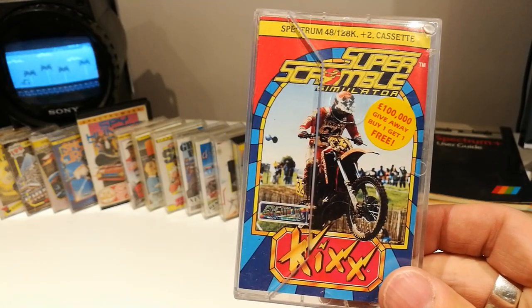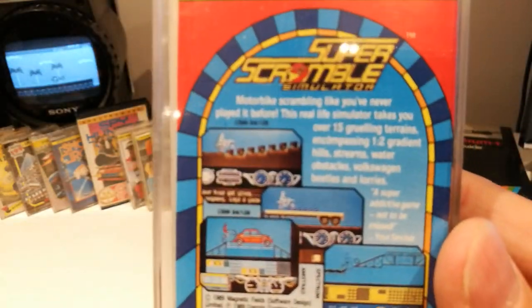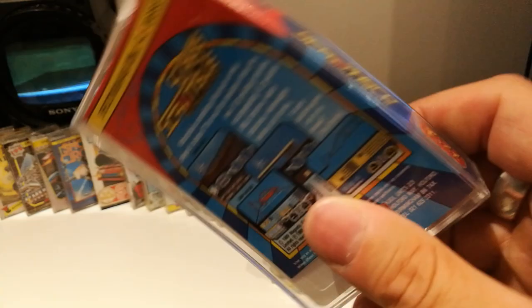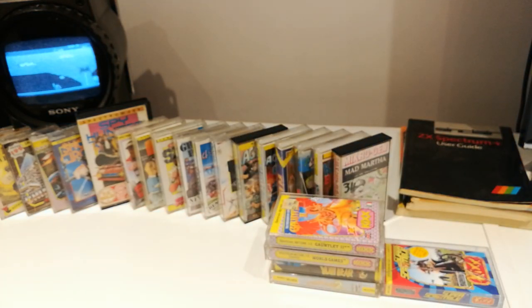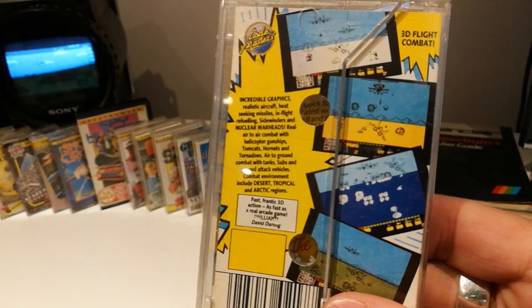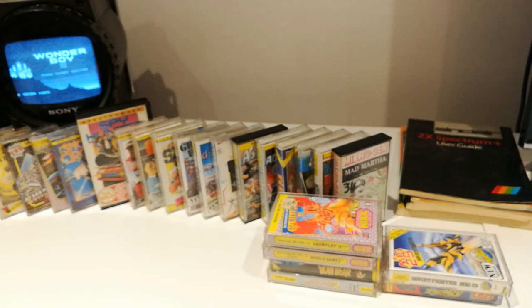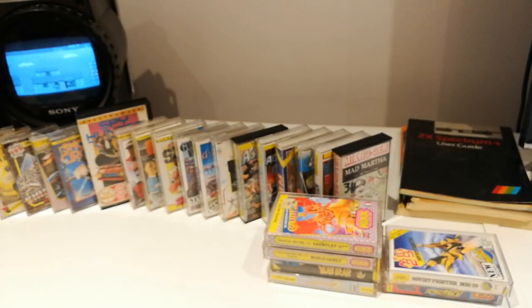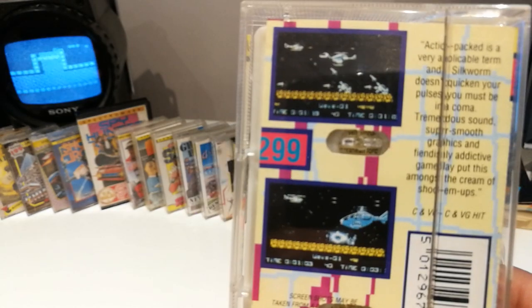Super Scramble — apparently there's a 100,000 giveaway, buy one get one free, and it looks like the giveaway has been used — or maybe the owner of this cassette actually won the £100,000, you never know. Looks similar to Kickstart 2 to be honest, similar graphics maybe a bit bigger. MiG-29 Soviet Fighter — looks a bit like Afterburner, not played this one. Silkworm — classic in my opinion. I watched Real Generic Demon play this last week. I've only ever played it on the Amiga but I did enjoy watching his video. It looks a bit simpler but still a good shooter — looking forward to playing it.